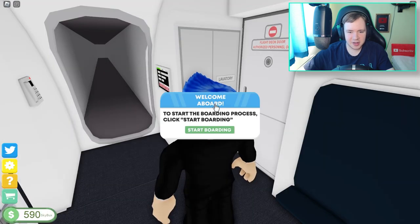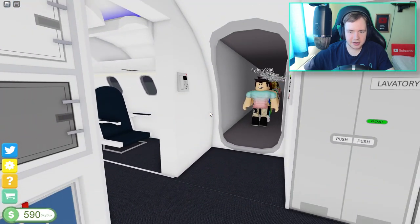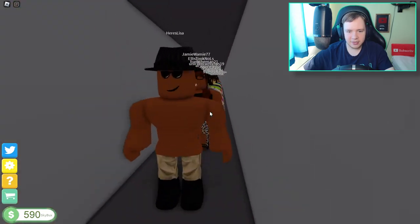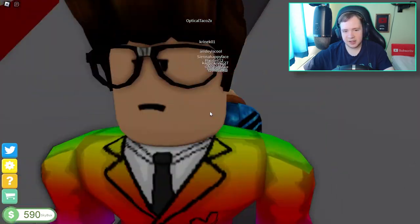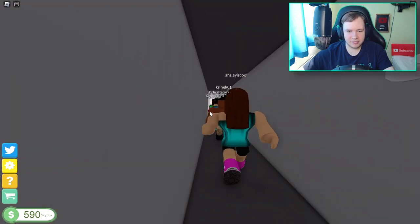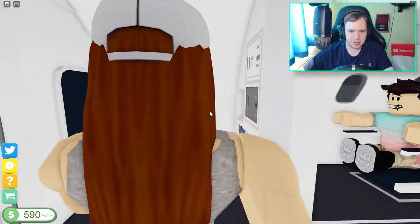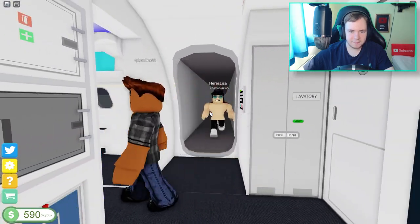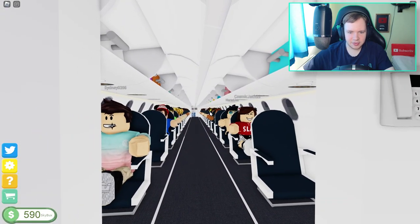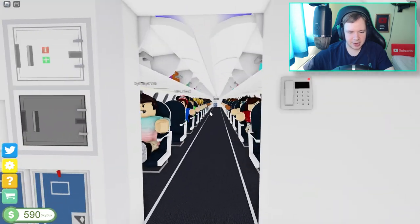I don't think there are flight attendants on this version of the game, so this is going to take quite a while. We can click start boarding and all of the people just spawn in and get onto the flight. There are quite a few people and something I've just noticed is they look like actual avatars with names.